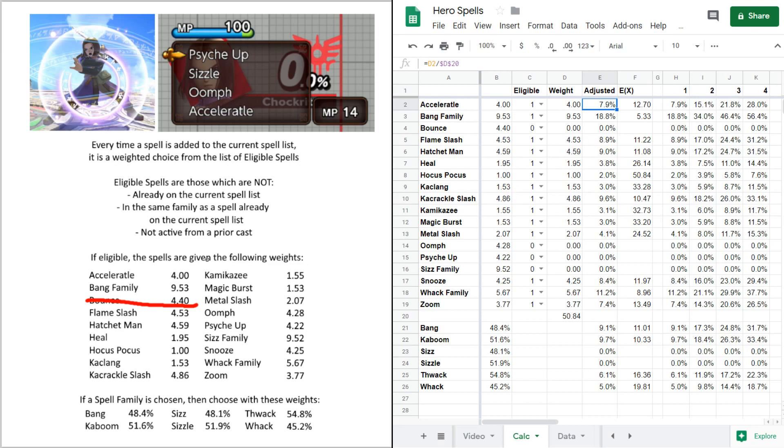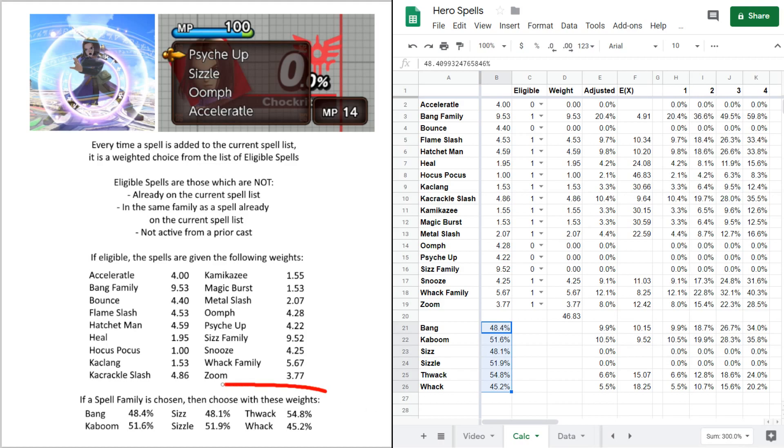That's how the probabilities work as the list is built: Bounce is not eligible, then Psych Up is not eligible, then the Sizz family is not eligible, then Oomph, and finally Acceleratle is chosen. You can use this to your advantage — if you cast Bounce or Acceleratle, for example, those five spells (Bounce, Acceleratle, Hocus Pocus, Oomph, Psych Up) will be removed from the eligible spell list while they have an active status effect. You are guaranteed four unique spells on the list, and spells from a family come with those associated probabilities.